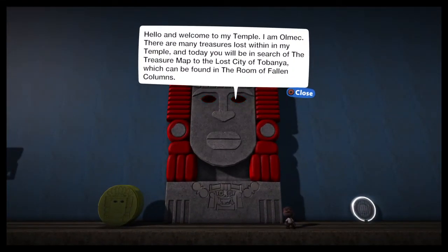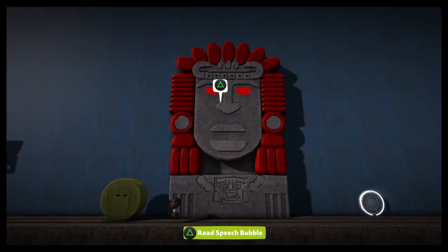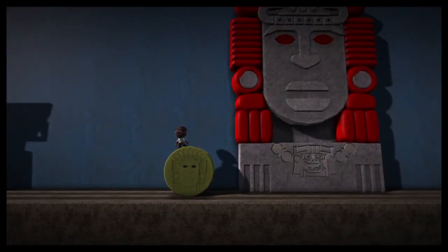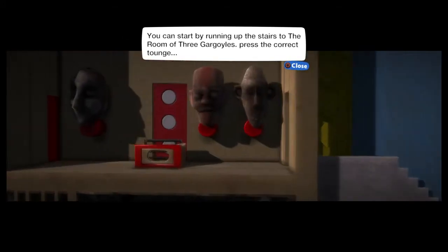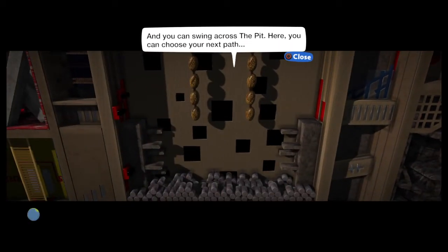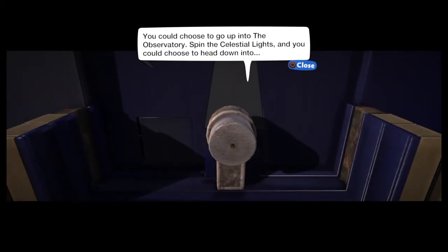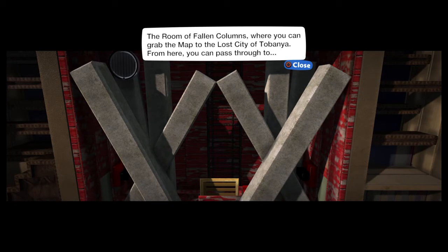Hello from my temple — I am Olmec. There are many treasures lost within my temple, and today you'll be in search of the treasure map to the lost city of Topanga, which can be found in the room of the fallen columns. That room has not made an appearance yet in this version. If you should know of the rooms of the temple, grab the pendant of life. You can start by running up the stairs to the room with three gargoyles, press the correct tongue, and you can swing across the pit. Here you can choose your next path — you could go up to the observatory, spin the celestial lights, or head down into the room of the fallen columns.